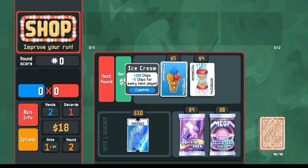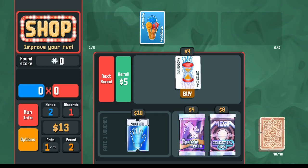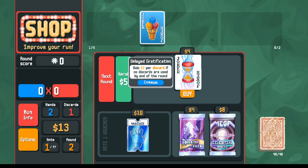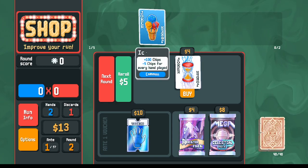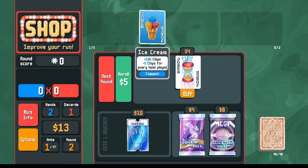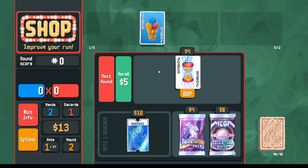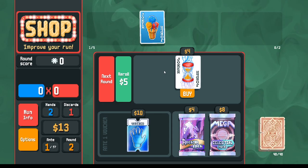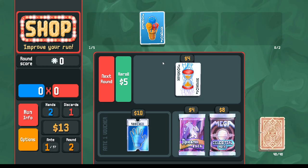Now we've got scoring in the form of Ice Cream and income from Delayed Gratification. Just like Half Joker and Delayed Gratification is a potent combination, so is Ice Cream and Delayed Gratification. We've demonstrated how powerful Ice Cream is — combined with Delayed Gratification you can play any garbage hands you want without needing discards.